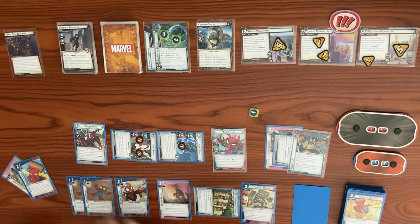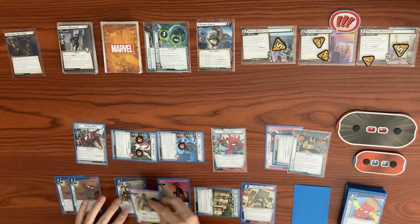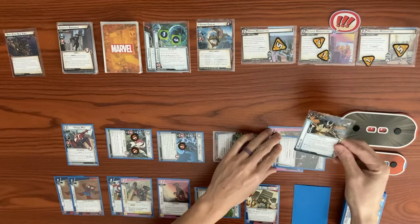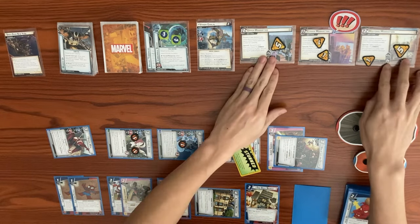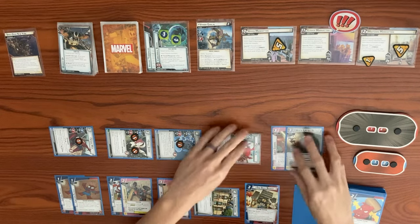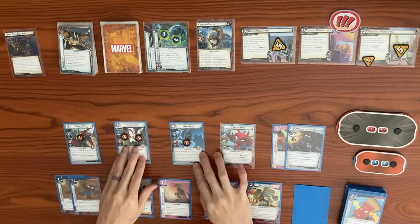Use two Toon counters to generate two wild resources to play Stick to Itiveness - exhaust this card and spend a physical resource to ready your identity. Let's have Spider-Ham attack - whenever we attack we discard the Webbed Up instead, so we get stunned. Peter Parker thwarts for two from Lower Manhattan, taking consequential damage. His response after he attacks or thwarts is to ready up another web warrior - let's ready Spider-Ham. We attack again to remove our stun. That ends our turn - ready back up and draw back up to hand size of five, which decks us out. We get a face-down encounter card and shuffle up the discard pile.